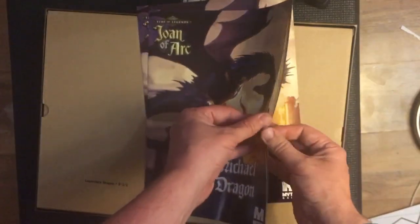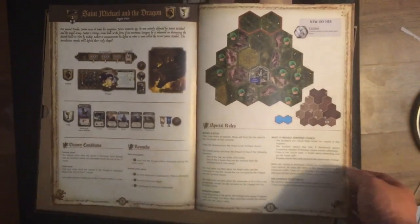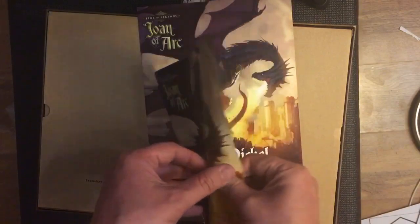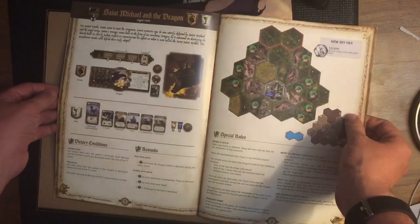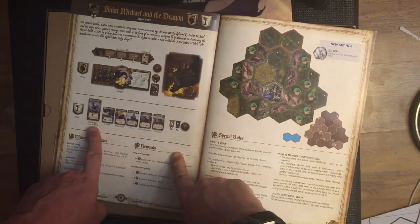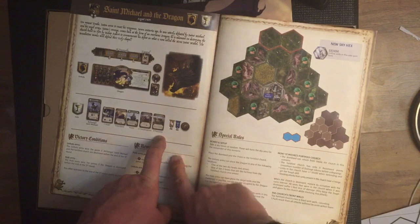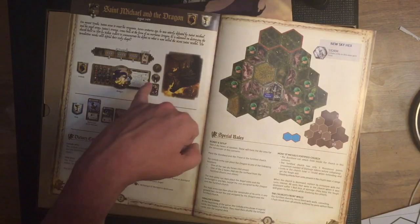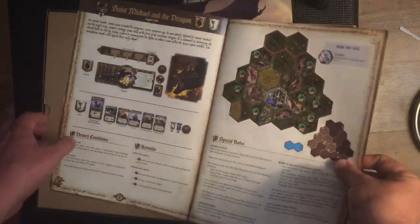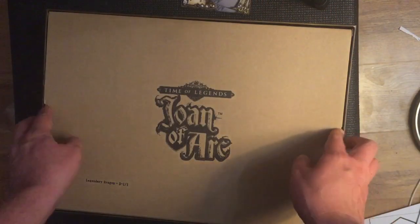So the Michael and the Dragon scenario is just one scenario, and it requires quite a large space. It tells us what we're up against: Dragon versus Archangel Saint Michael, two angels, one bombard, a priest, two crossbowmen, and four peasants — up against the dragon on his own. And he goes first. That's cool.